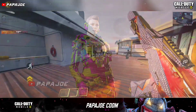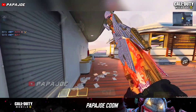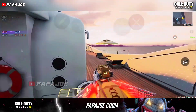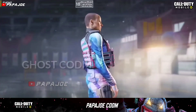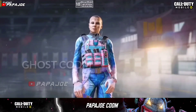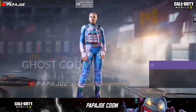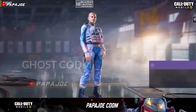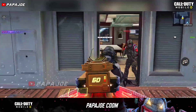Also, a new character skin has been found in the in-game files, which will not appear in a Crate, Lucky Draw, or Bundle, and therefore may be free. However, there is a possibility that this character will be exclusive to the Chinese version. We are talking about this interesting Epic Iscura character skin. This new skin will be available for free in the new Season 7, but this is not an official confirmation.